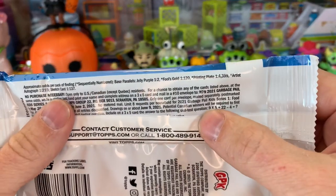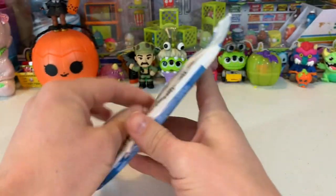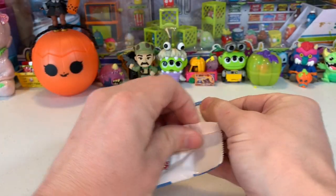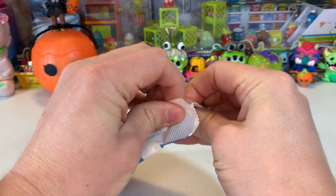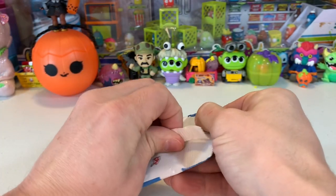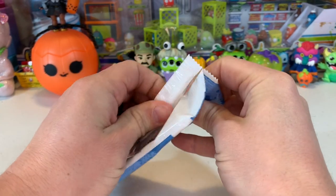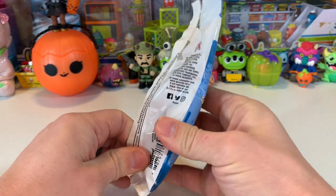First off, if it's a sketch card, it's one in 137. I've never gotten a Garbage Pail Kids one. I've gotten a few Wacky Packages ones. Garbage Pail Kids has been very tough. I'm really hoping to get one of those eventually, if not in this pack. It'd be really cool if I got one so early in the release of Food Fight, in the first fat pack that we ever bought.